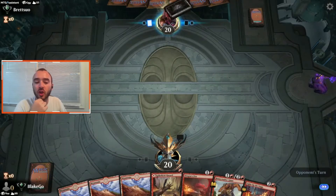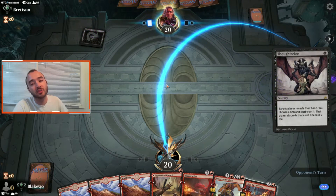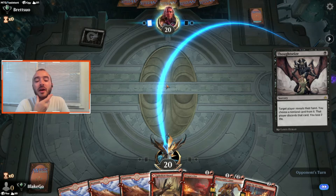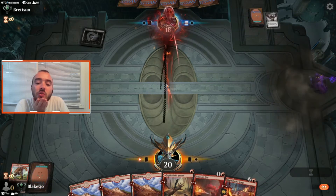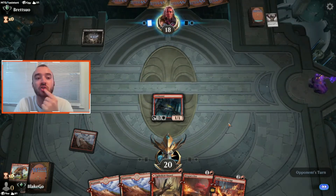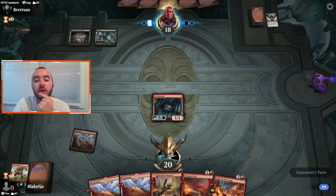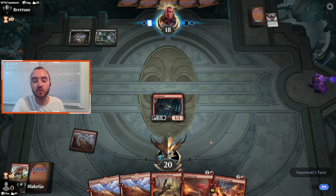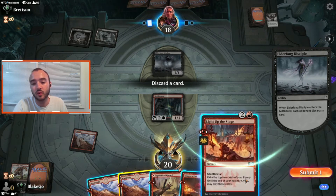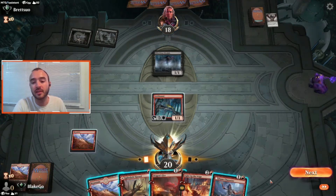With this opener we can keep it — a lot of interaction, a Bonecrusher Giant alone can put in a lot of work, and Spikefield Hazard fits well. Getting Thought Seized turn 1 is pretty sad, but we've still got a good amount of interaction. We're going to put down the Goldhound to try to turn on Light Up the Stage next turn, to make up for the lack of tempo without the Bonecrusher Giant. Next turn if they play a dangerous creature I can hit it with Dragon's Fire, and Spikefield Hazard can actually trade with their small creature, which is kind of nice.